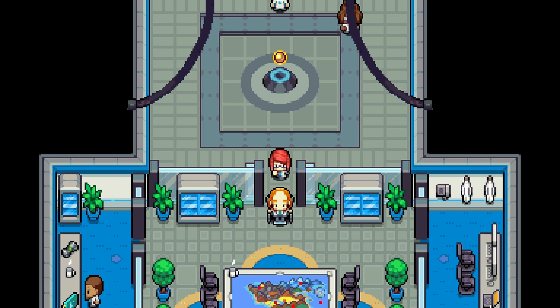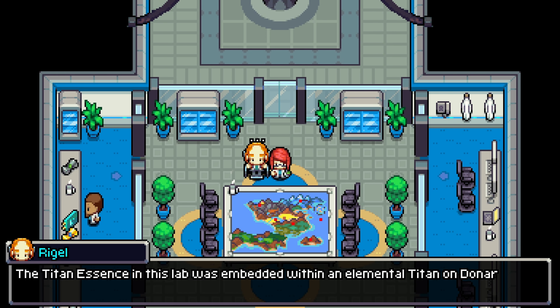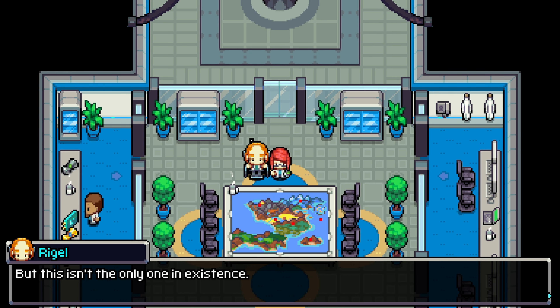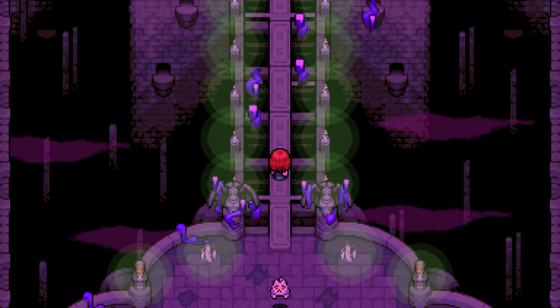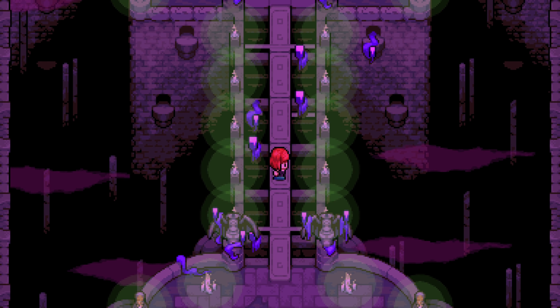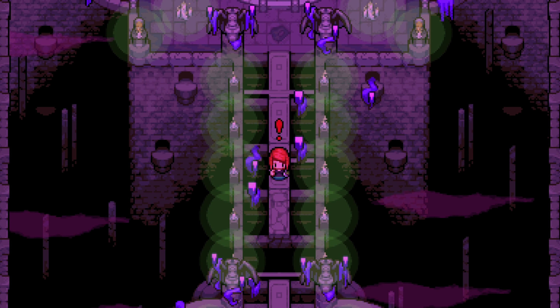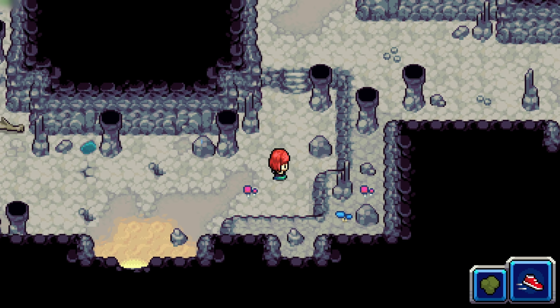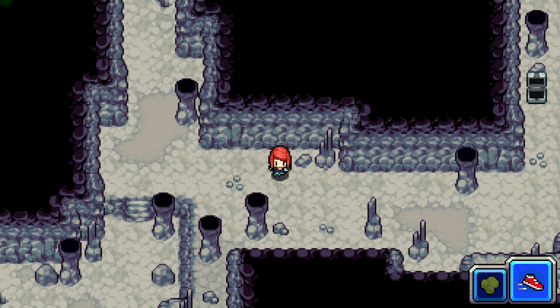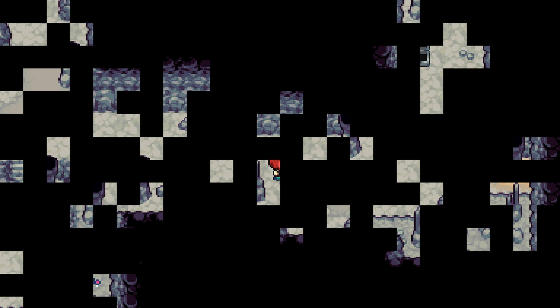One of the first differences you'll notice is that this time you're not trying to become the best trainer. You're a battle researcher tasked with defeating Titans — very strong Coromon that await your arrival at the end of each of the six major zones. So while crossing dungeons, plains, and cities, you're always trying to build the perfect team to counter the Titans' powers.